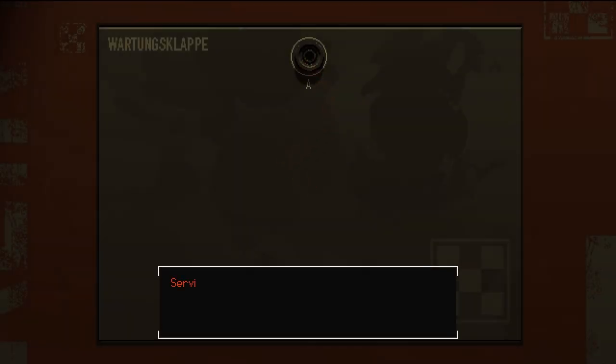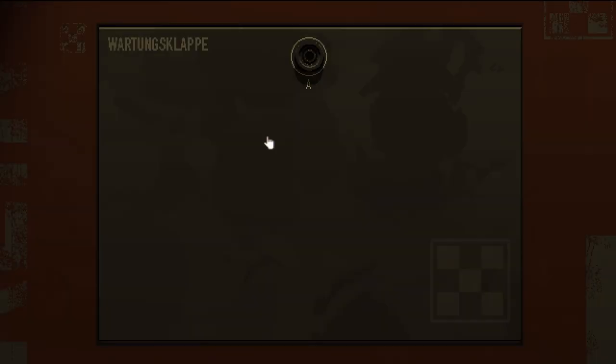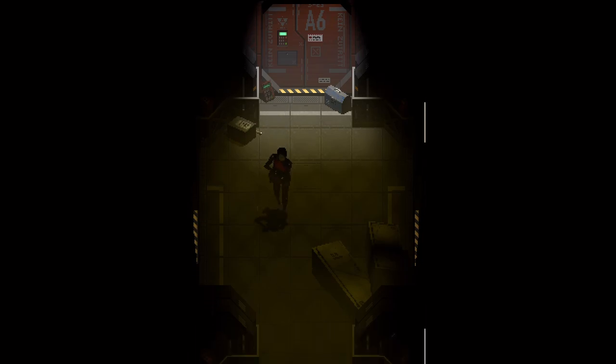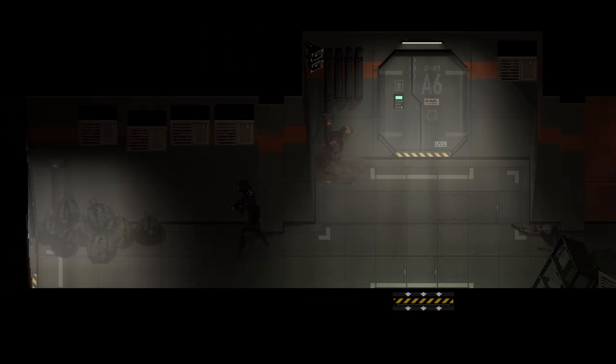We need a key — service hatch key is required. Definitely found one of those before. Let's keep checking out these corridors, see what we can find amongst the trash.